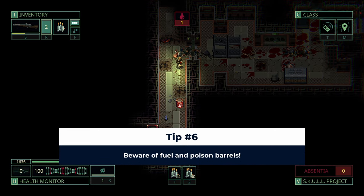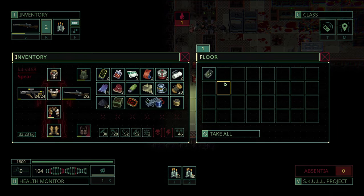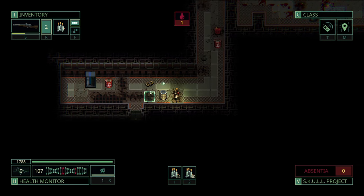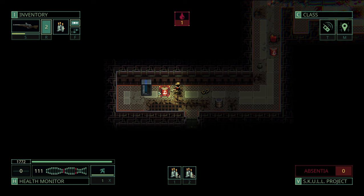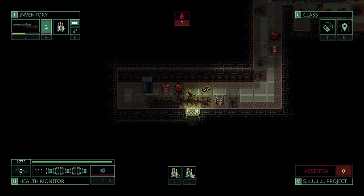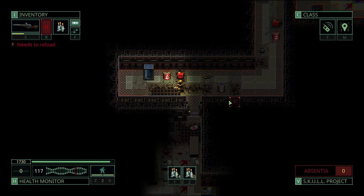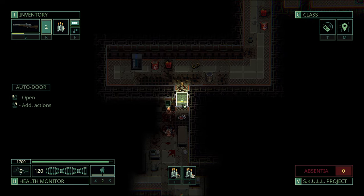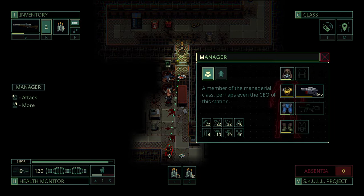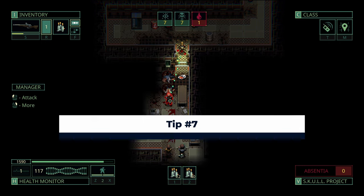Tip number six: remove fuel and poison from containers. We've all been there — bullets flying left and right, and a stray shot eventually hits a fuel barrel. It's not pretty and can easily lead to your death. One thing that has become automatic for me is to always interact with these containers before engaging and removing these two dangerous substances. You do it the same way as you loot — interact with the container, then drag poison or fuel directly to the ground. Done. It is now safe because it can't be targeted anymore.